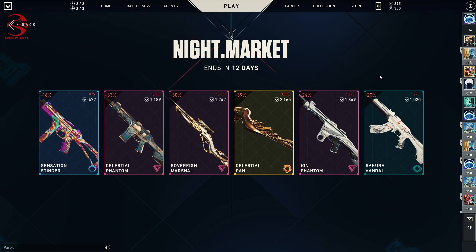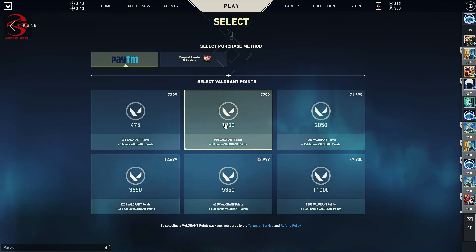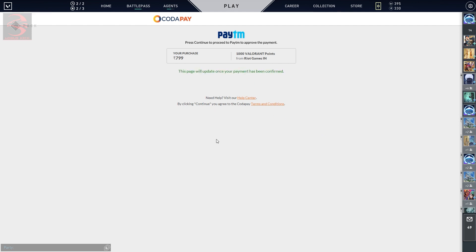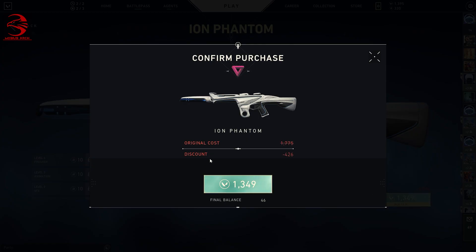Hello and welcome back guys. Today we are going to buy Iron Phantom from the Night Market. The original cost of Iron Phantom is 1775 Valorant Points and I'm getting it for 1349 Valorant Points, so definitely I'm going to buy this. Let's purchase this.